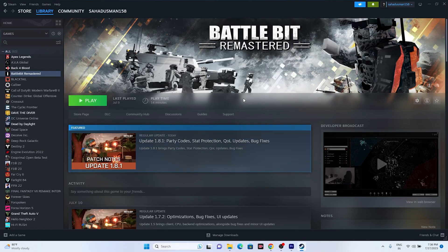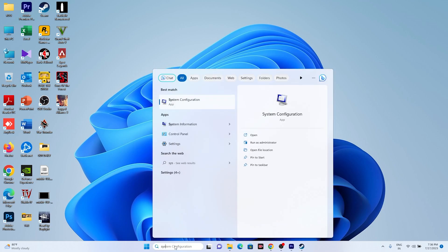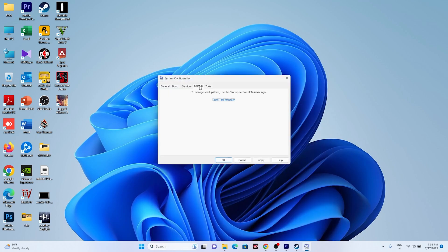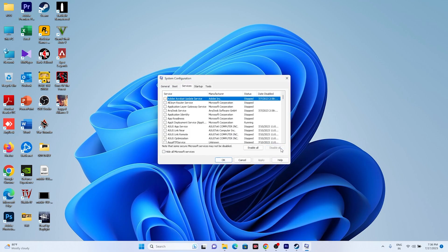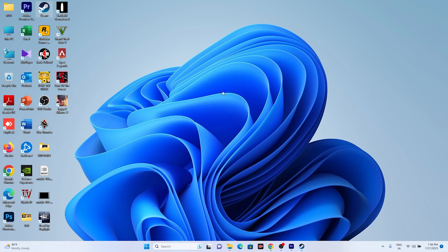If the issue is still persisting, perform a system clean boot. Go to Search and open System Configuration, go to Services, click Hide All Microsoft Services, then click Disable All. Click Apply and OK. It will ask you to restart — go ahead and restart, then try launching the game again.